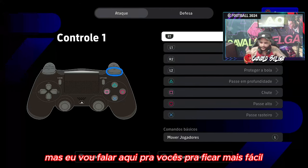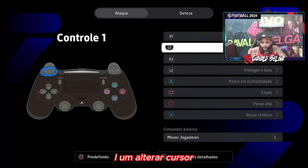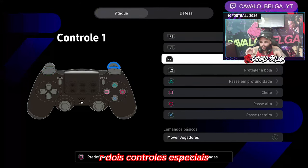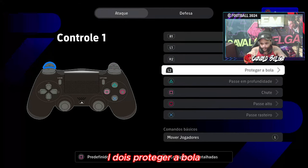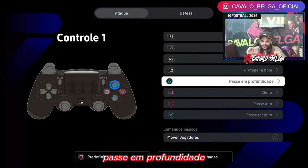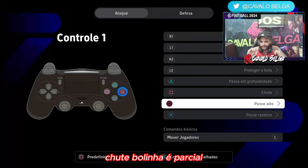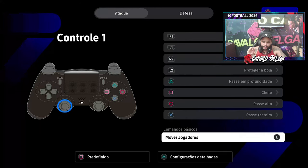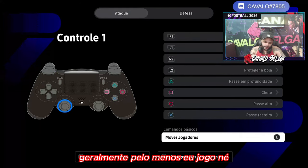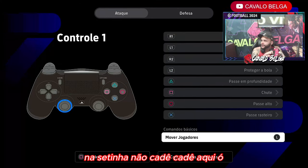No ataque: R1, aceleração. L1, alterar cursor. R2, controles especiais. L2, proteger a bola. Triângulo, passe em profundidade. Quadrado, chute. Bolinha, passe alto. X, passe rasteiro. Comandos especiais geralmente eu jogo na setinha, não no analógico.